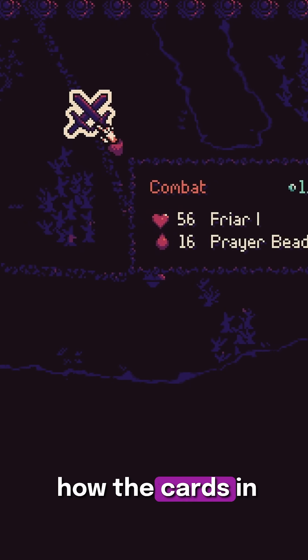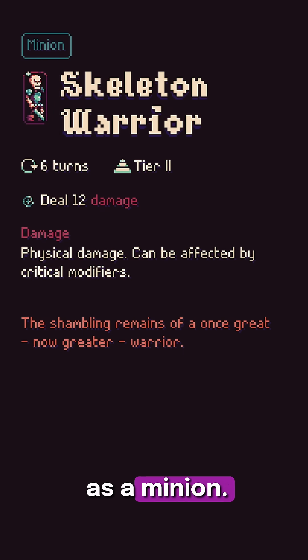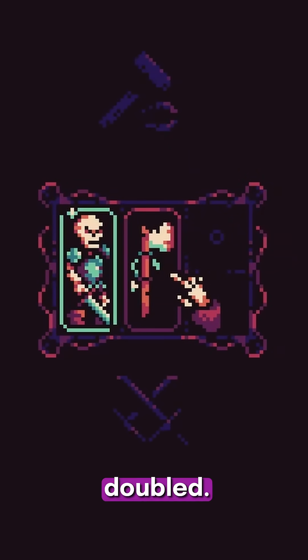Let me show you how the cards in Alchemortis can interact. This is a skeleton warrior — it deals basic physical damage and it's tagged as a minion. Now here's an axe, tagged as a weapon. When you place the axe next to a minion, the axe's damage is doubled.